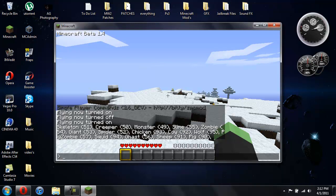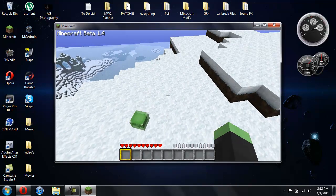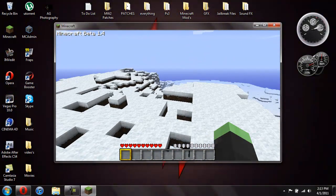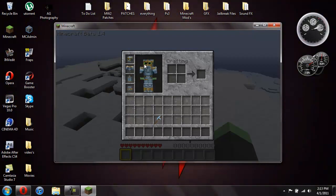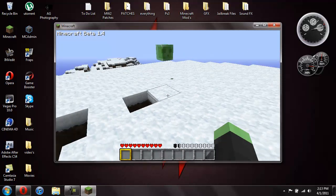So I like the slimes. The slime number is 55, so I'll do /spawn 55, hit enter, and there you go — there's a slime. He matches me because I'm a slime too. So there you go, you have your little buddy, your little slime following you around.